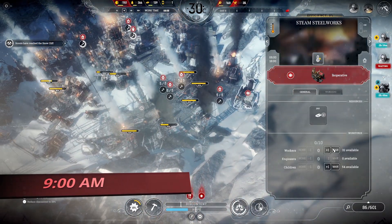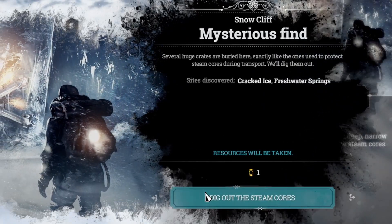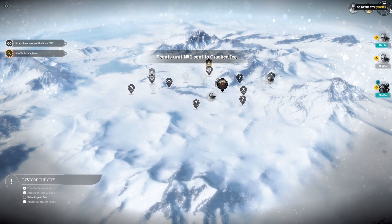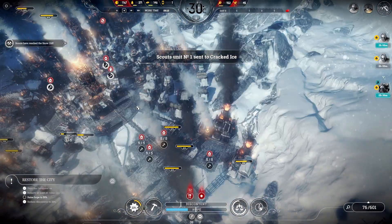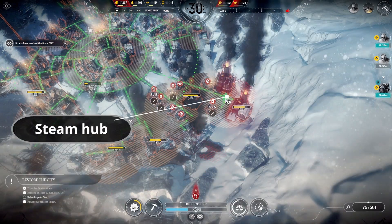At 9am, our first scouts reach the snow cliff to collect a much needed steam core and continue towards the cracked ice. Meanwhile, let's check up on our newly built steelworks. We need to keep it warm, so we'll place another steam hub there.